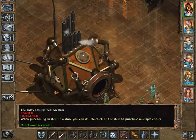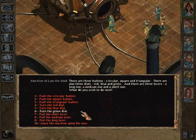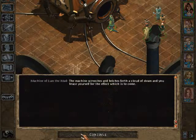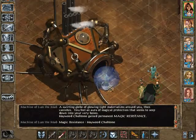Let's save again. This time we use the blue dial, the green dial, and the long lever. A swirling globe of glowing light materializes around you, then vanishes. You feel an aura of magical protection that seems to seep down into your very bones. The character gains permanent magic resistance. That's a good thing.